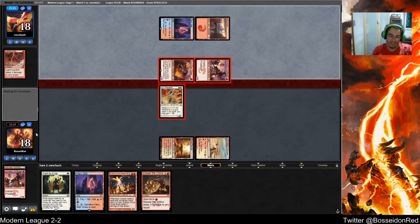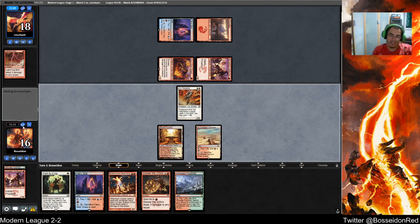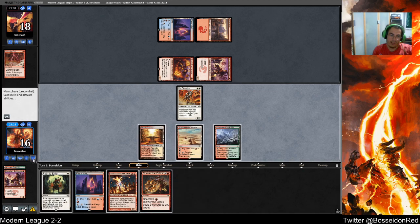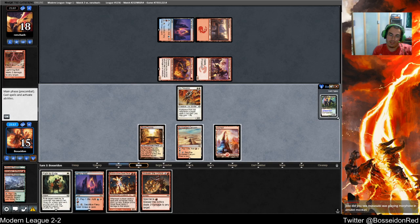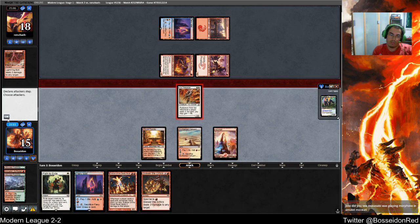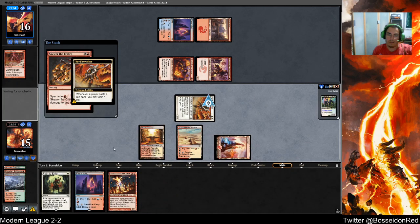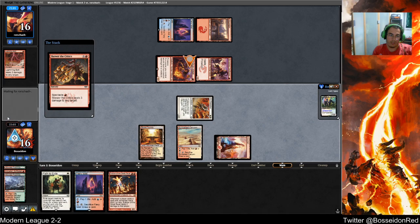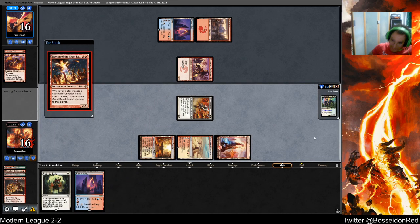Definitely blocking here. This is actually great — I can fetch a basic. Could you imagine my Core not attacking? Kill the Soulscar Mage. Play the Eidolon. My opponent needs a lot of action.